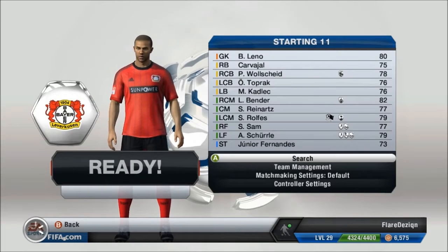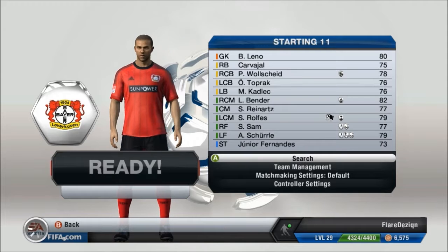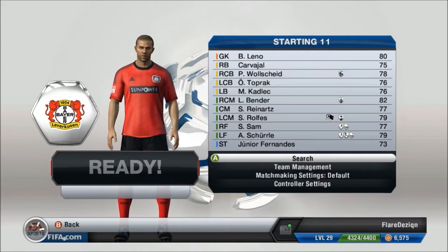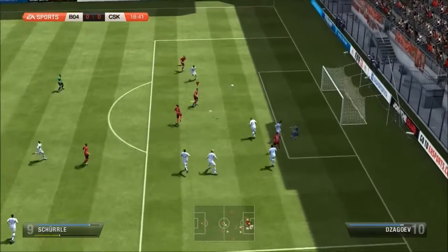Hey guys, welcome back to episode 6 of Bottom to Top. Our first game is as Bayer Leverkusen. We've got Junior Fernandes, Shrule, Sam, and all the better players, including Bernt Leno.